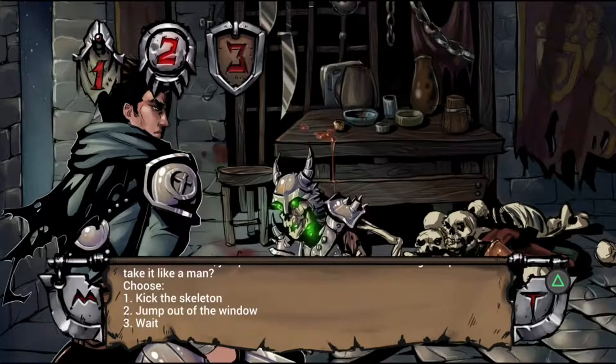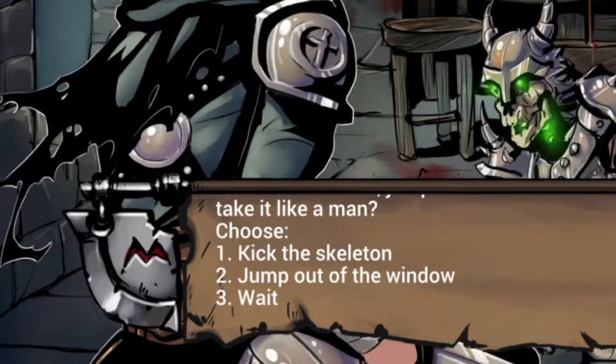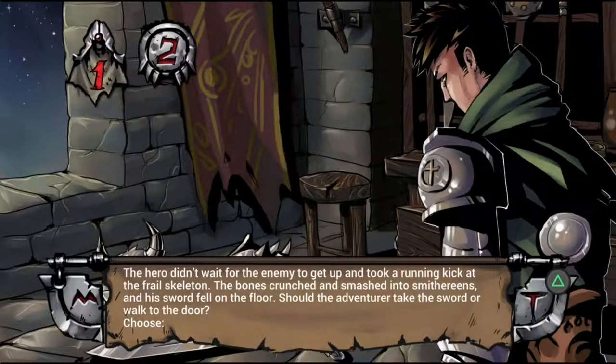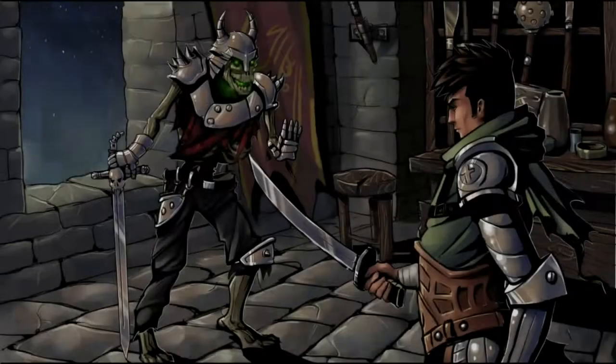For example, early on you're given the chance to kick a skeleton, wait to see if something's going to happen, or jump out of the window. As silly as these choices seem, they all lead to very different paths. Jumping out the window lets you explore a new area of the castle you wouldn't have found before. Kicking the skeleton makes it fall apart and allows you to pick up his discarded sword to possibly use later on. Or, waiting and seeing what happens might just let you get a new ally who can help you avoid a fight or two.